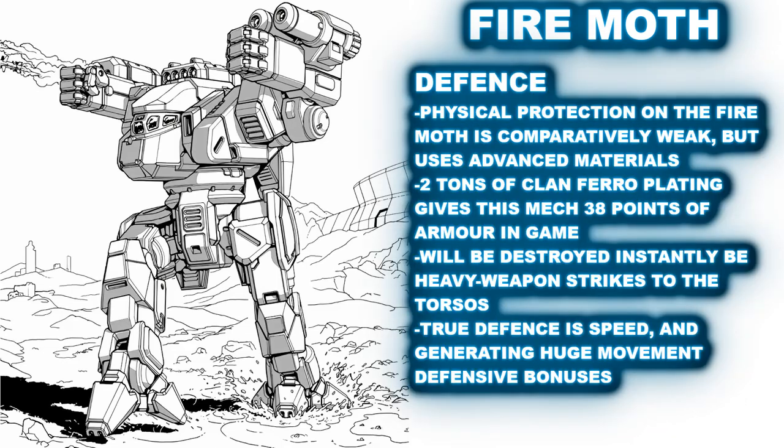Physical defense is where the single biggest compromise is made for the Fire Moth. It has only 2 tons of Clan Ferro-Fibrous armor, which is so effective that it almost receives the same protection as 3 tons of armor — 38 points of armor — making it comparatively defended to most 20-ton Inner Sphere battle mechs from earlier eras, though they aren't particularly durable themselves. The Fire Moth can be taken down by a single hard hit to the center torso, and will be penetrated by anything that supersedes 5 damage. A single Gauss Rifle making a direct hit is the end for this mech. A single AC/20 round hitting the side torso is, again, the end of this mech in its entirety. The Fire Moth is not designed for direct confrontations with heavier battle mechs. Its real defense, again, is its speed.